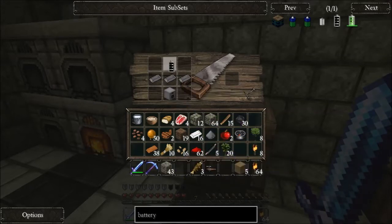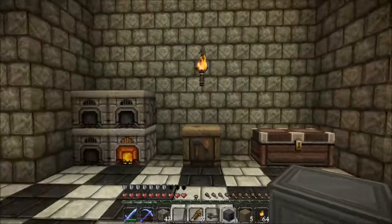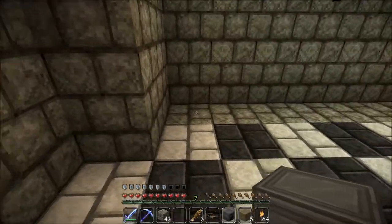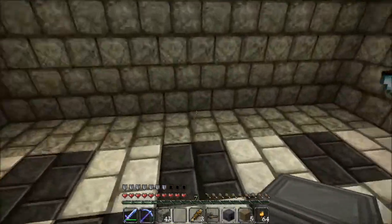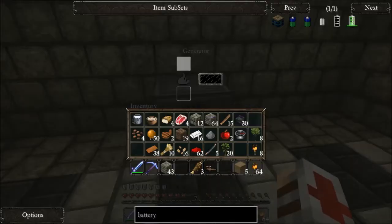We've got a generator so I'm gonna stick the generator somewhere over here, just stick it on this wall in the middle. Generator in the middle - boom, generator's good. So we can actually power our stuff with coal now.